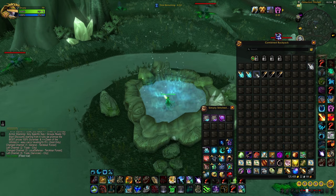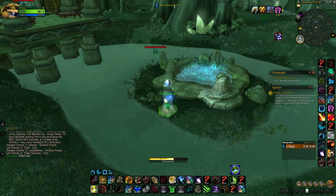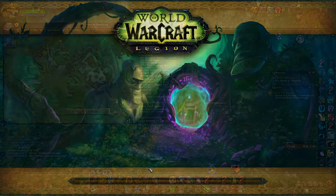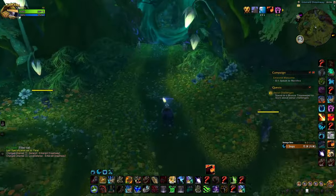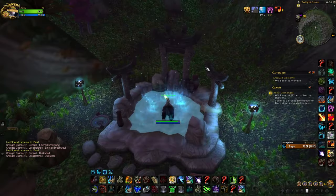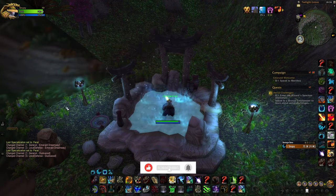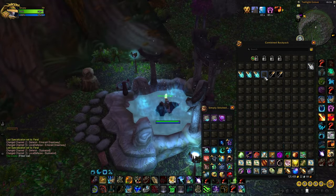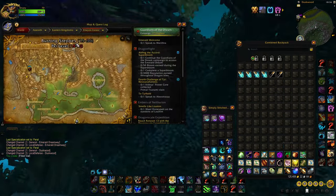For the next one we're going to Duskwood. Use Dream Walk — there's a portal in the Dreamway for Duskwood — go back there, locate it; it's quite south on the map. Walk in and the pool is right nearby, inside the circle of mountains. Press the vial with E for Eastern Kingdoms. Now we have four out of six vials.